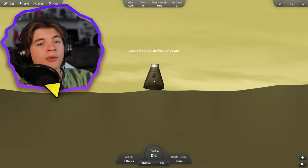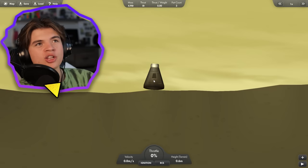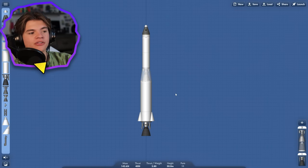So this rocket can go from Earth to Venus. Theoretically it should be able to go from Venus to Earth. That means if we can get this rocket to the surface of Venus, it should be able to make it all the way back.